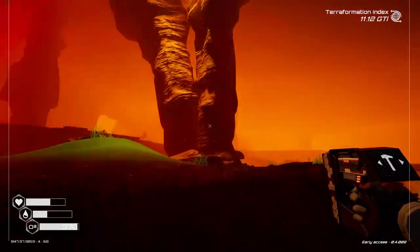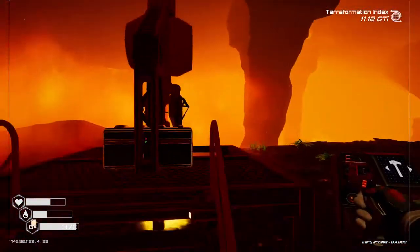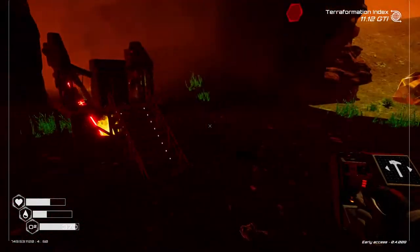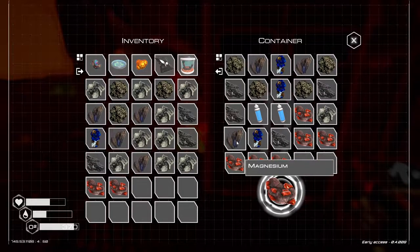While we're here, we'll check the miners - see if they got anything else for us, any other red goodies. Nothing. You liar - you're not mining uranium. How on earth did it mine water? It didn't.